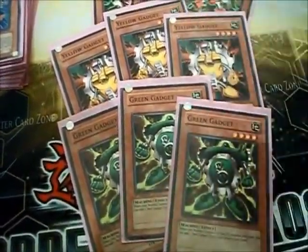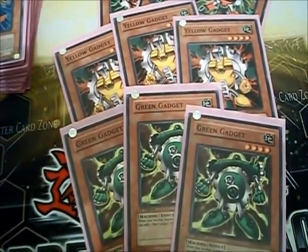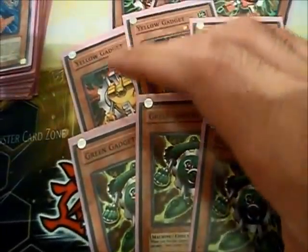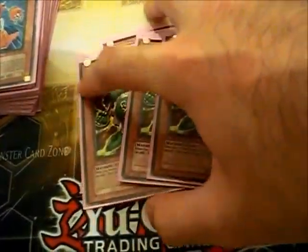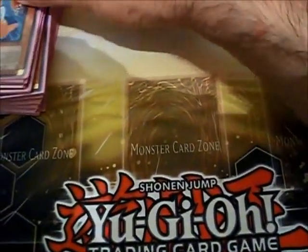Green is your beater — he's 1400, which, it's pretty funny to call a 1400 monster a beat stick, but there are those times where you're just going to be punching it with your gadgets. If you happen to get multiple gadgets out on the field, then you simply overlay them to make a Rank 4. That's why this deck is so good, because it can make Rank 4s very easily.